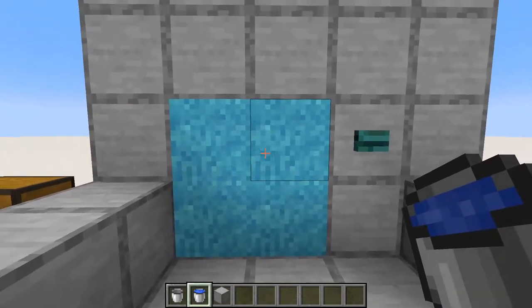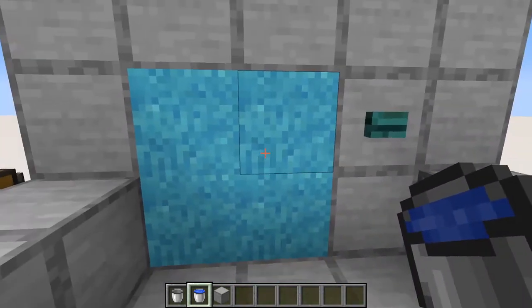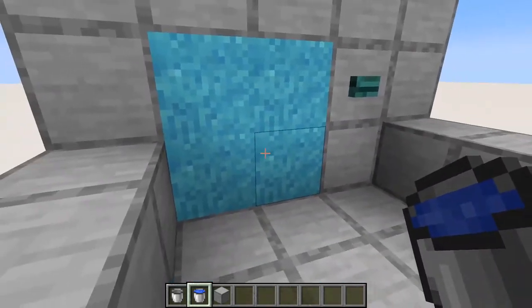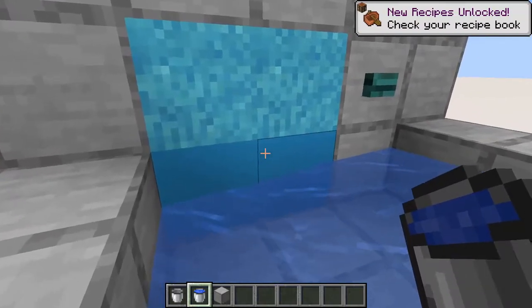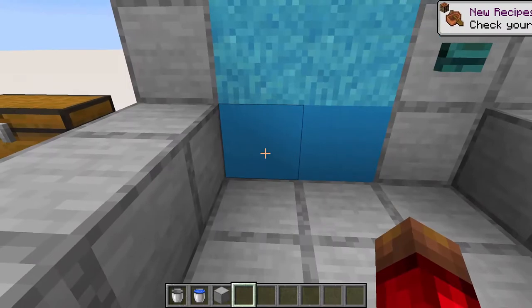Now we're on to some important notes about the door. First of all, we use concrete powder in our door — it can be any falling block, but if you use concrete powder like I did, if it gets wet and turns to concrete, blocks will no longer fall and this door will not work. So you have to make sure the door does not get wet.